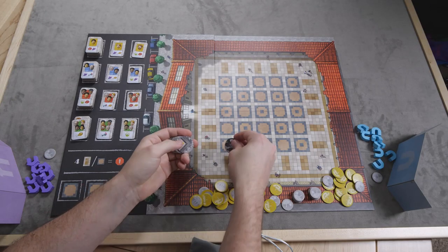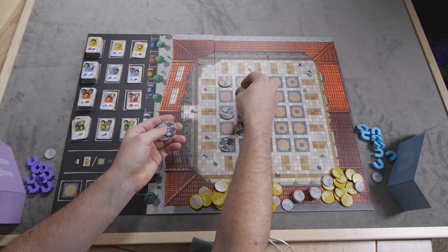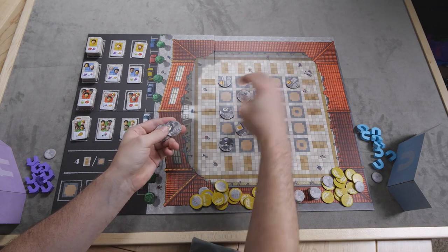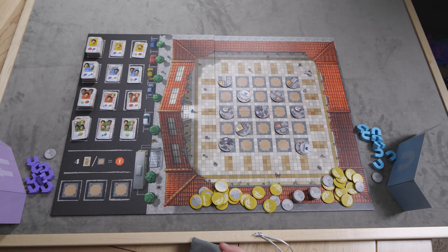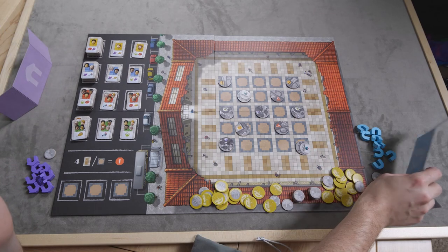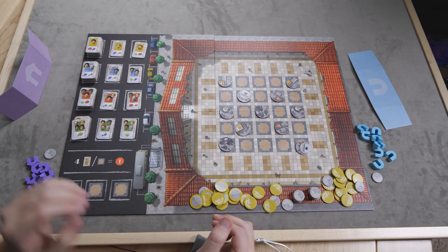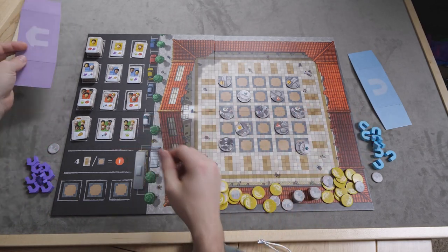In Mercado de Lisboa, you start by setting up restaurants on the various tiles with a gray dot in the middle. These all go face down and can be claimed by players. There are two variants regarding money: it can be revealed or hidden behind player screens. I generally recommend playing with the money hidden, but for simplicity here I'll have it all revealed.